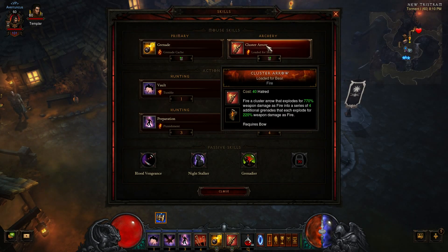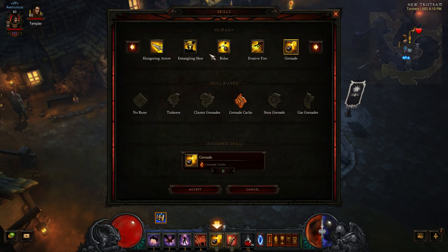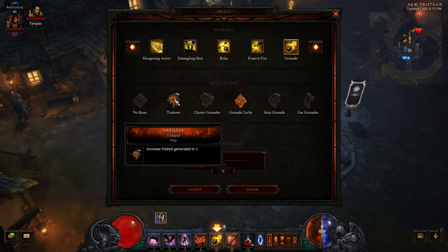This entire build is based around Cluster Arrow with Loaded for Bear — this is how you're going to do your high burst damage. For my left click, I'm using Grenade with Grenade Cache. You can also try out Tinkerer here instead for the extra Hatred regen, although for this particular run I don't think it's necessary, since you're not going to be able to do a lot of left clicking.